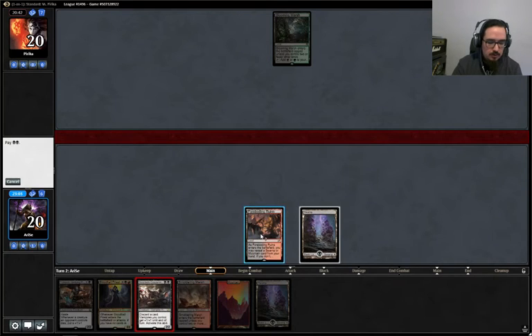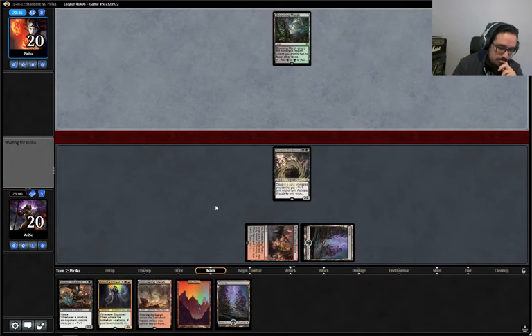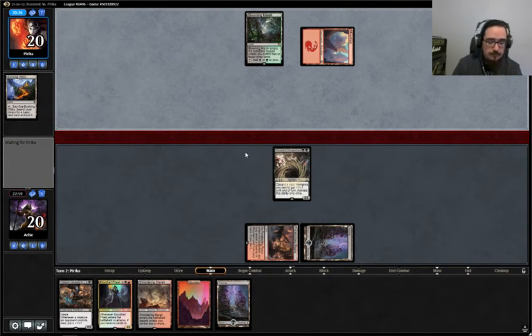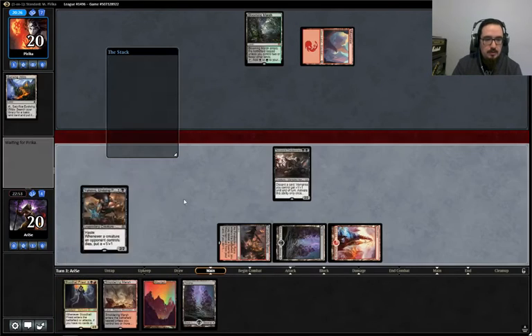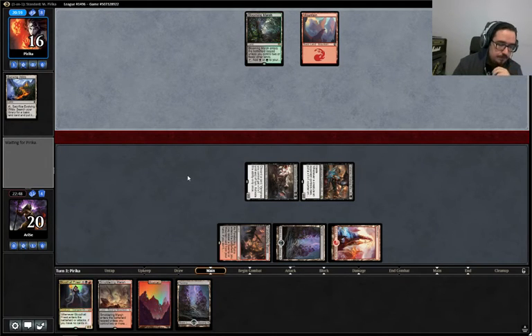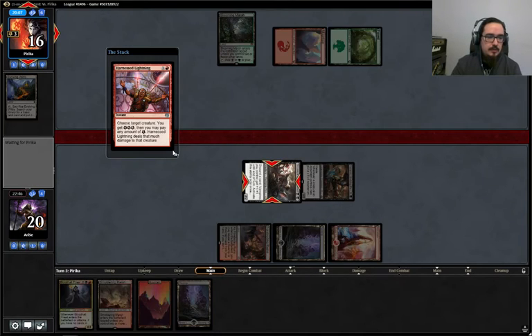Swamp. Stromkirk Condemned. Pass the turn. Then Yehenny turn three. Then turn four, Bloodhall Priest. This is good for us. Play Yehenny. Next turn we're going to play Smoldering Marsh and Bloodhall Priest, and we're probably going to discard a card to our Condemned. We don't really need more than four mana at this point, and we have like three lands in our hand. Always with the Harnessed Lightning — there goes our discarding outlet.